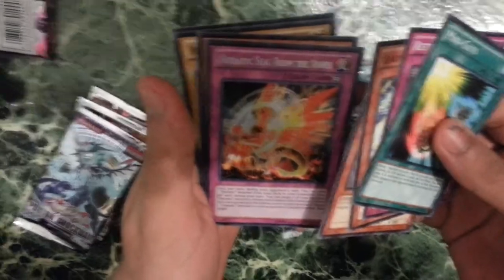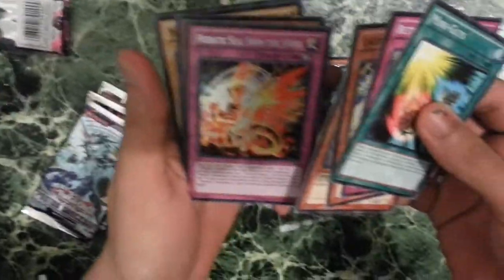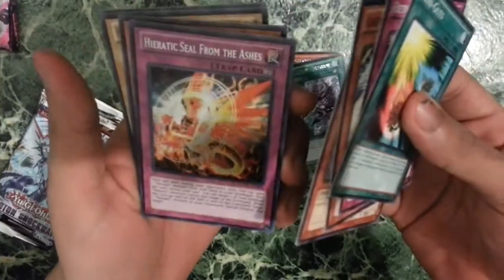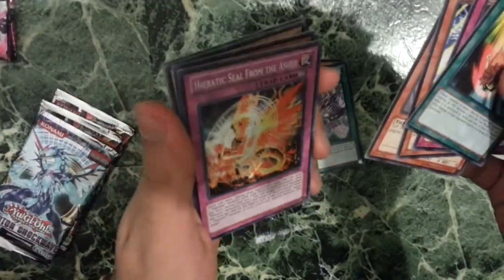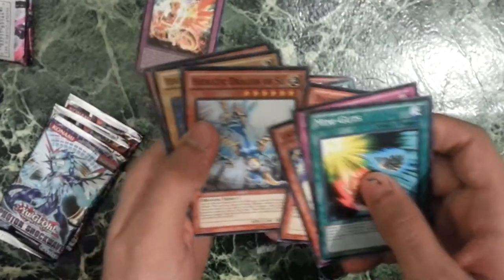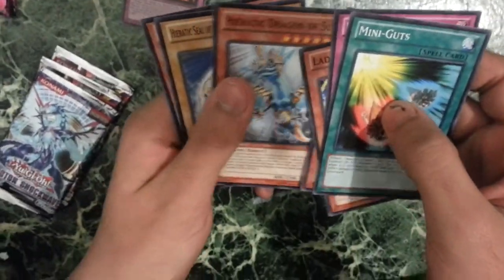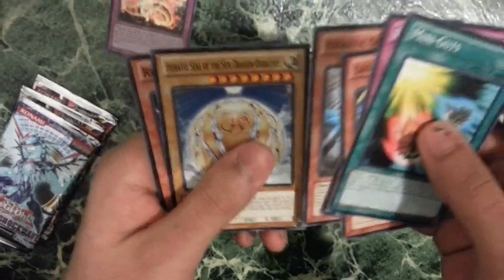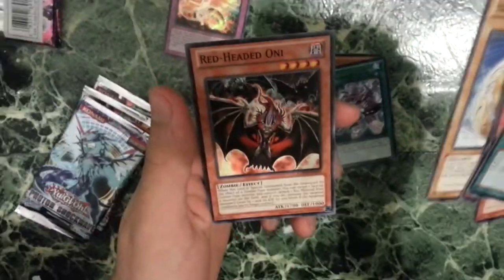And a Heretic Seal from the Ashes. I don't know whether it's a Super Rare or Ultra — I'm guessing it's a Secret or Super. I'm assuming it's a Super, but yeah. I guess it belongs with the promos. That's a cool pull. A Heretic Dragon of Sioux, a Heretic Seal of the Sun Dragon Overlord, and a Red Dragon Oni.